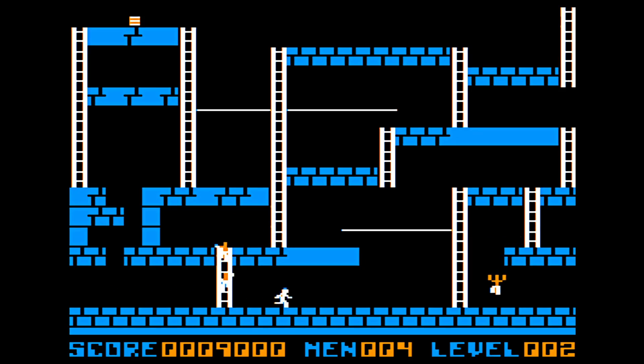Here we are on level 6 of Lode Runner. Not sure what happened there — made a different sound. Maybe I got his treasure right as... nope. Like, that one I really don't want to get. At a certain point you're just like... I know I could get it, but... eh. Show off our party trick again there.